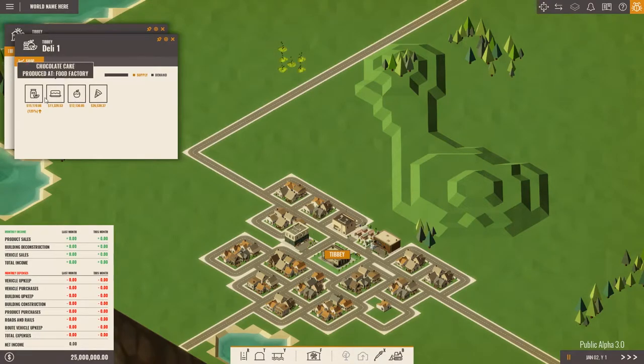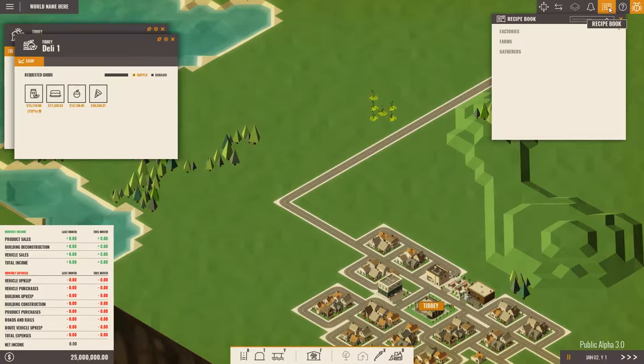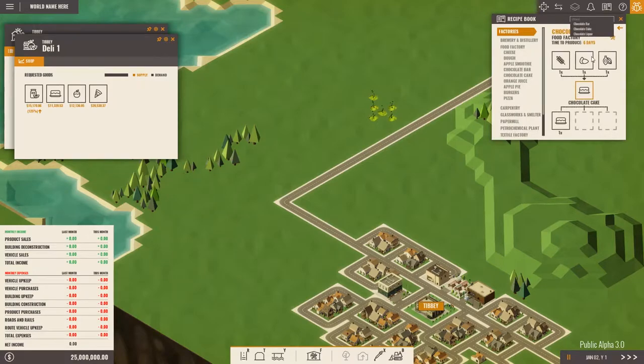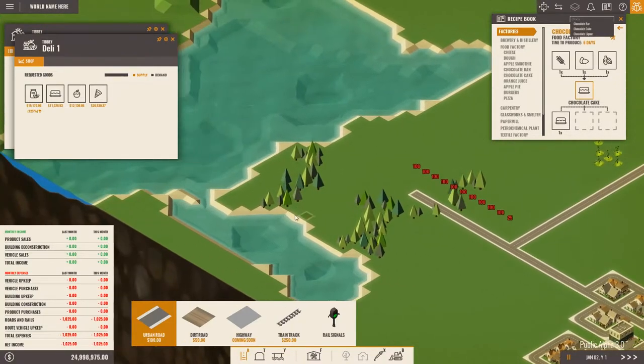Something about the candied apples icon doesn't seem right - that doesn't look like candied apples, it looks like orange, maybe some kind of orange jam. We're going to build out Tibby anyway, especially since it has a state connection right over here. So what do we need to make a chocolate cake? We have our wonderful recipe book right here - no longer need to keep an extra tab open. We're going to need cocoa, eggs, and wheat. We'll need a chicken farm and a lot of water to produce this, but I love chocolate cake so I'm going for it.